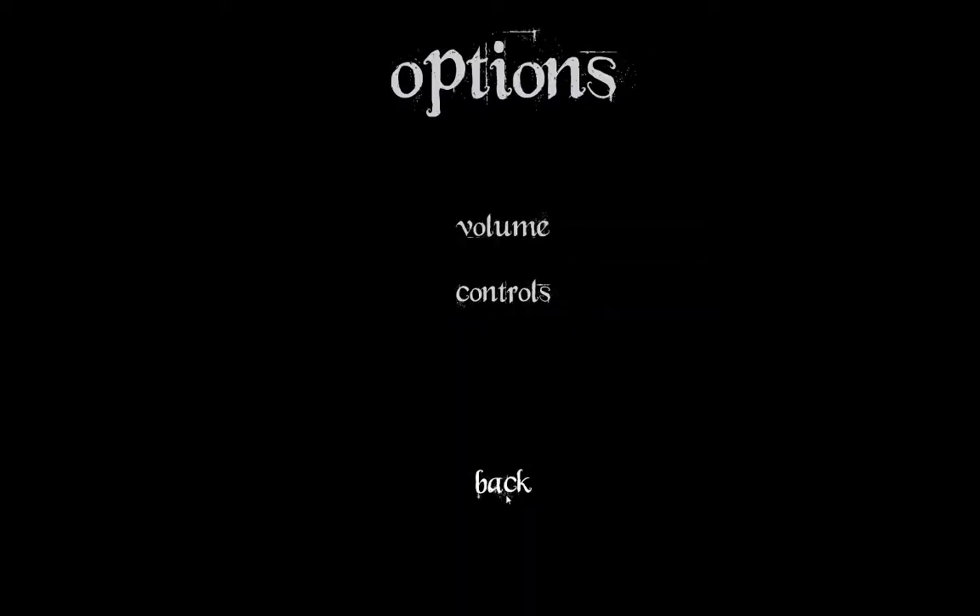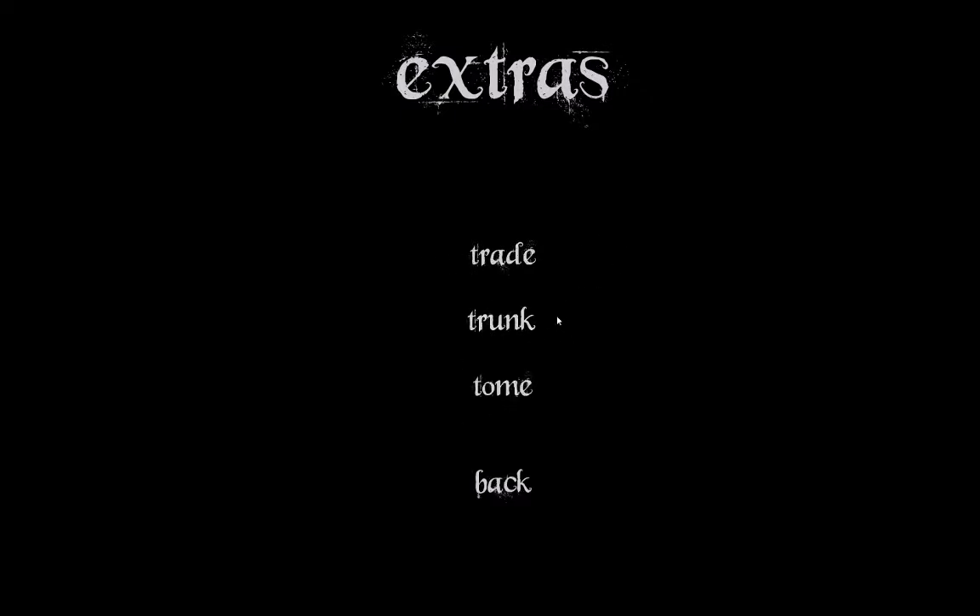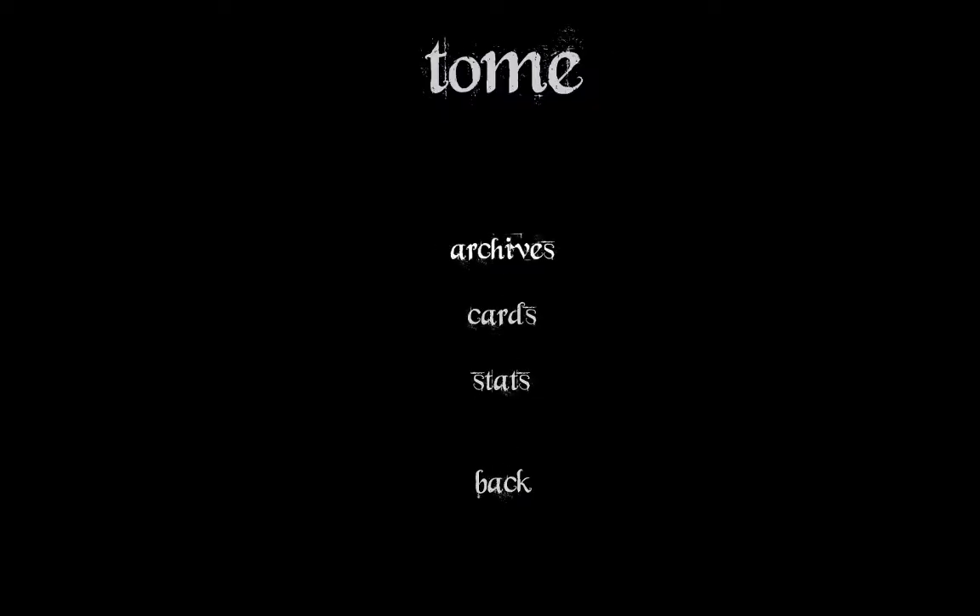We also have some extras menus. We have the Trunk, which is going to be where you do character customization — that's not currently there, it's just blank inside the Trunk. We have Archives, which is going to be where you track your achievements and little bits of lore that you've collected while playing through the game. Cards are going to be your collectibles — as you unlock cards you learn a little bit about whatever is on that card, whether it's a character from a different game I made, an easter egg, or some lore. Archives are more like achievements and cards are more like unlockable objects that you find.